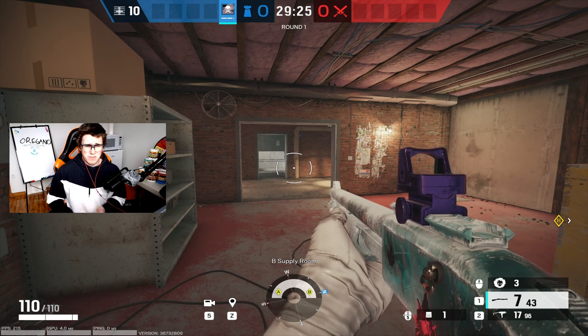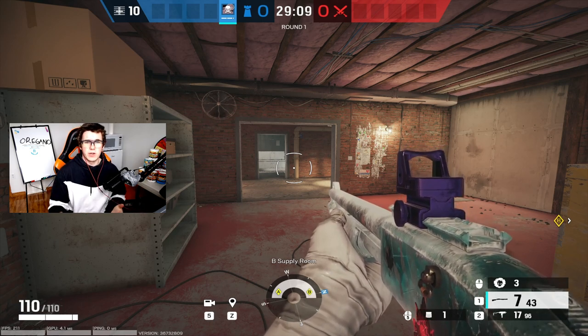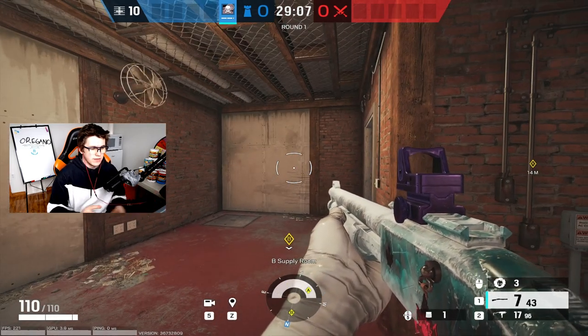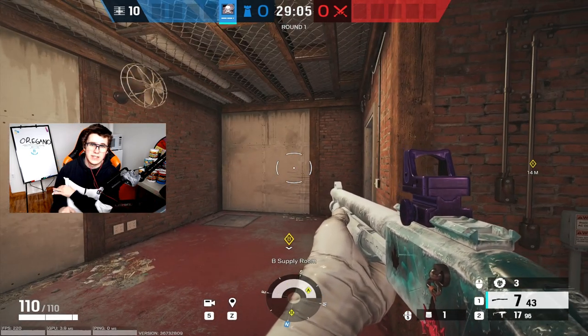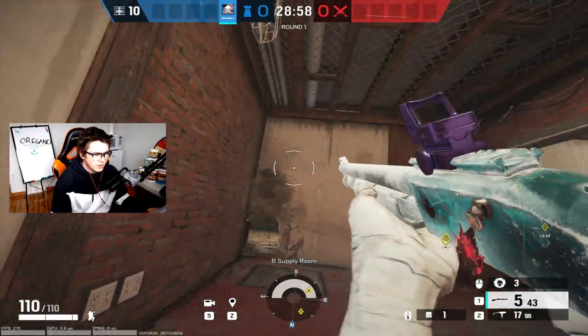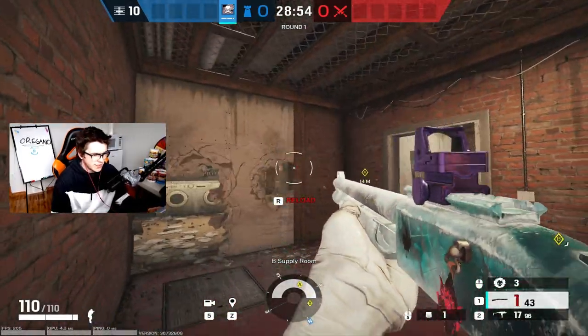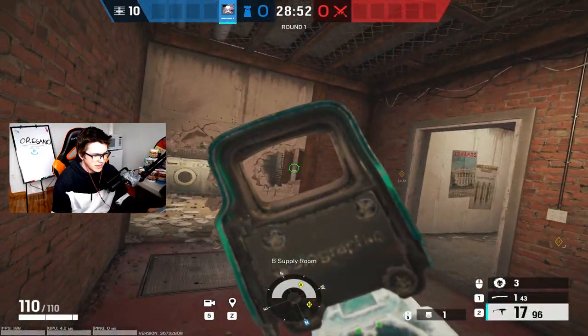You can even run Castle, shotgun, or Mira, but for simplicity's sake we're gonna run Smoke on every site today and go over the default rotate holes, default holes, and default reinforcements for you — so you can be less shit. Starting up on the basement, right at the back, you're gonna want to make the rotate hole. Throw it on this side of the wall, because if you make it on the other side you can get this nasty angle from front of laundry.